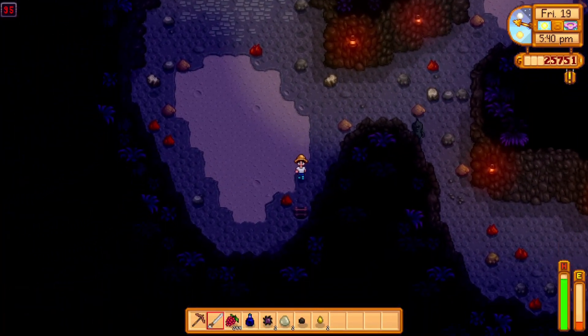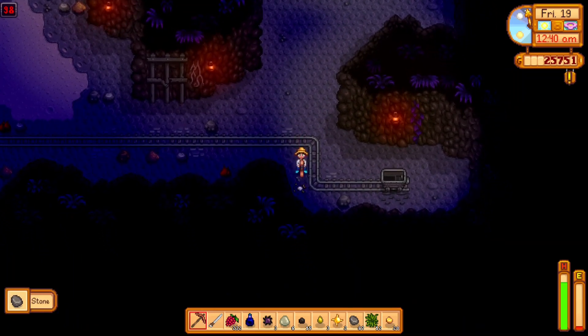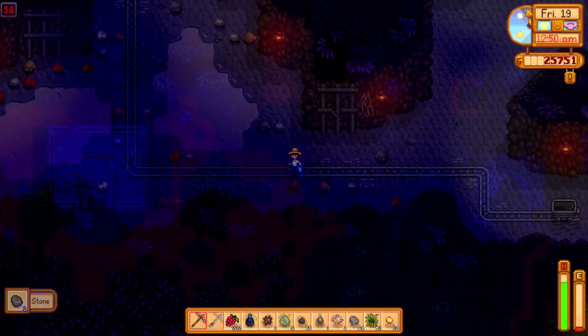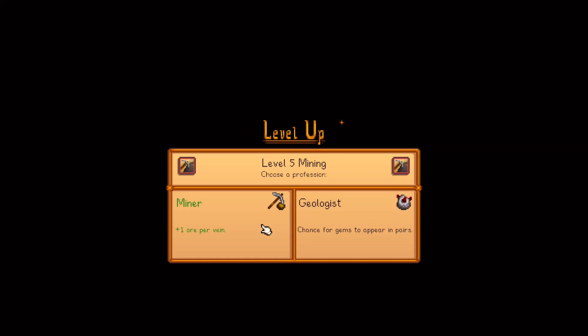Let's go mine — maybe get down five levels. I do not think we are going to make it down. We've got to go back to the ladder. We are maybe not going to make it home. We're going to make it. Awesome, we did level up today. We're definitely taking miner — plus one ore per vein is just so linearly beneficial for resource production. That's pretty much what I always choose.